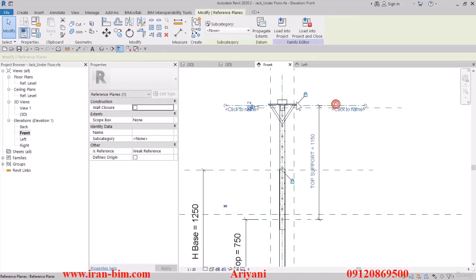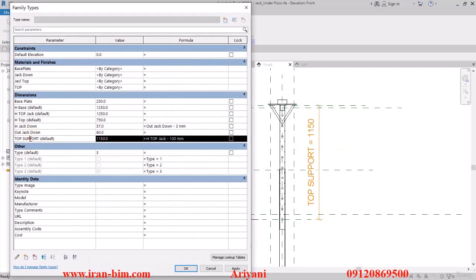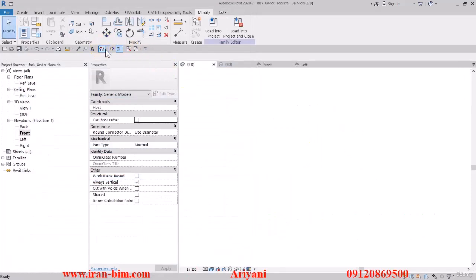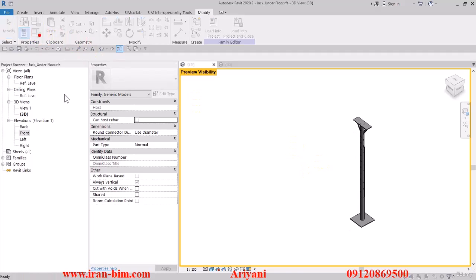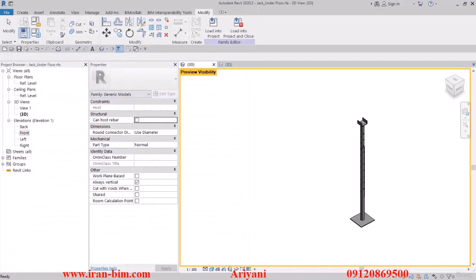In the front view I created a reference line. From the reference line down here that we've locked, to the upper line locked up here, I've given a parameter named 'top support'. In the Family Types, in the formula section of Top Support, I wrote: H top jack minus 100 millimeters. Now if we change the H type, the top support moves with it. Let me put the type on 1, then 2, then 3.